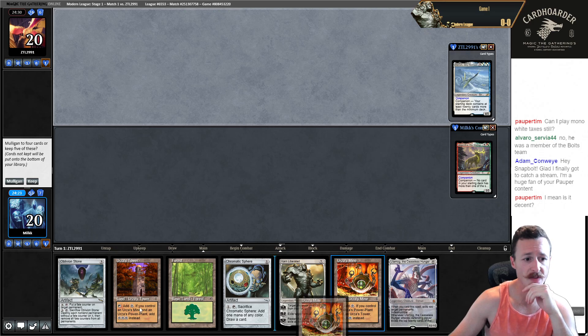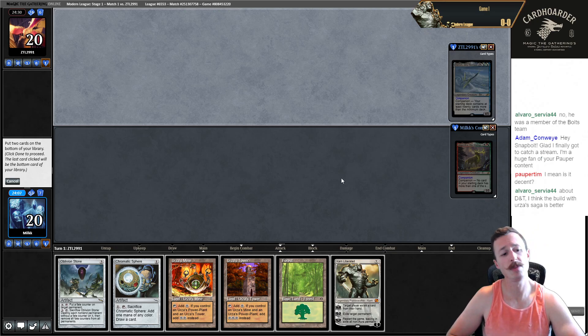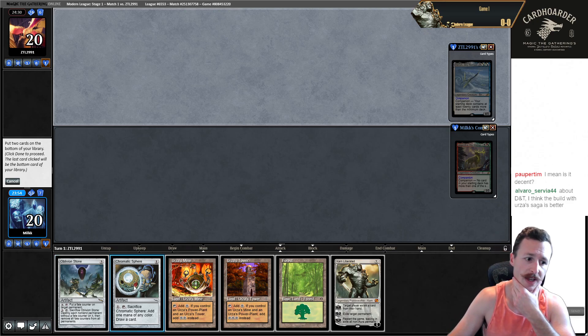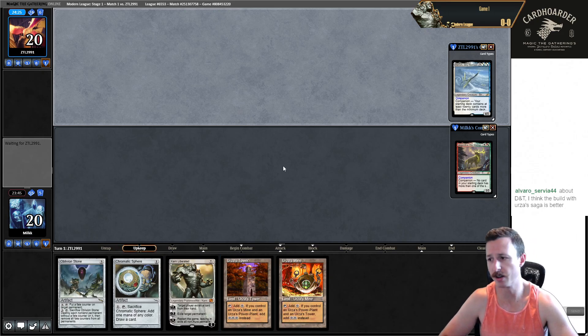I think we have to keep this on five. We have two Tron pieces — sure, we don't have a way right now to get the third one, but going to four seems sketchy. We have a threat and a cantrip. I'm putting back Ulamog. The second card I'm debating is Forest or Oblivion Stone. I want to keep Chromatic Sphere. We get an extra draw on the play. I'm just going to put back Forest.